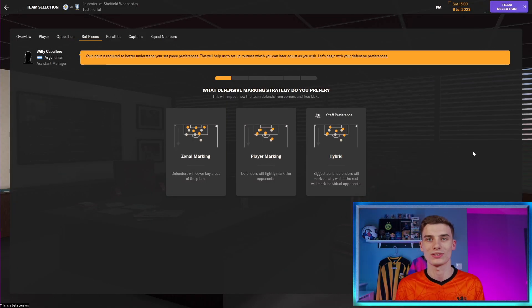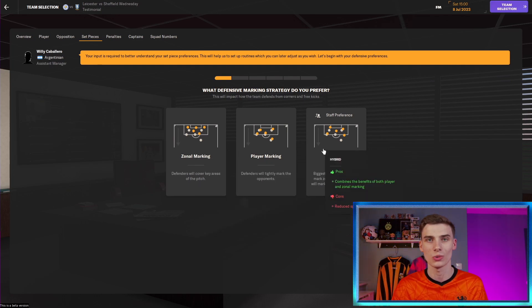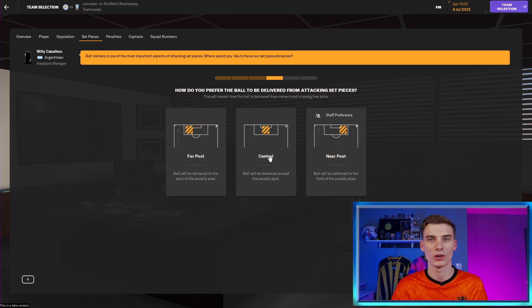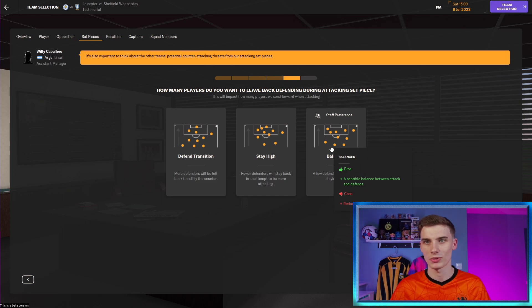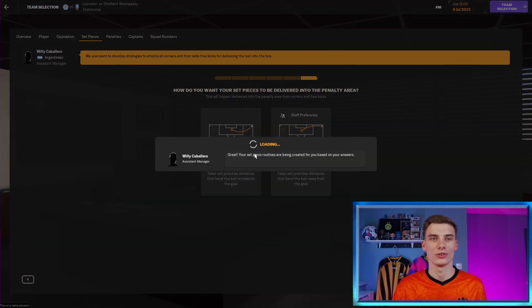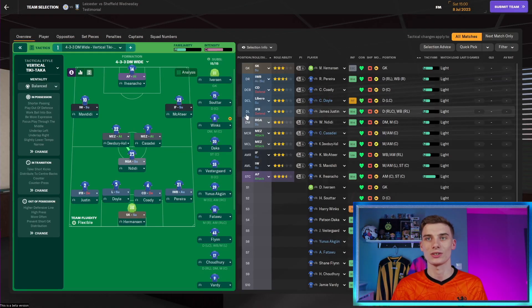We are playing a game here as Leicester against Sheffield Wednesday — our first friendly of the season, a testimonial match for Jamie Vardy. Before we can start, we've been asked to choose a set piece strategy. I'm going to ask for the near post delivery, defend the box, and go for an in-swinger onto the near post. No idea if that's any good, but that's what we've chosen.